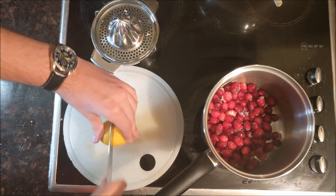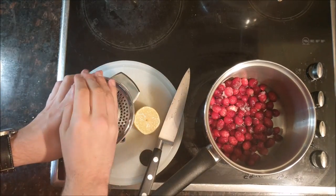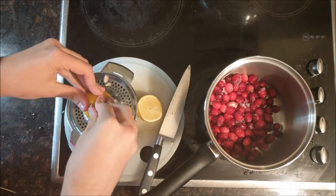Next, you're going to want to take your lemon, cut it in half and juice it. If you're feeling extra cheeky you can add some lemon zest — I, however, was not in a cheeky mood.